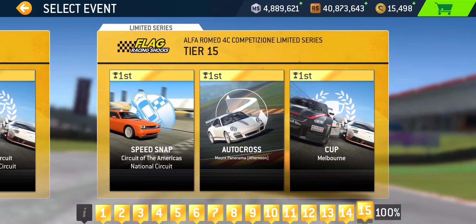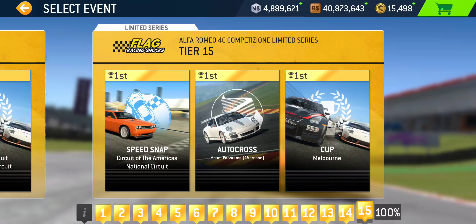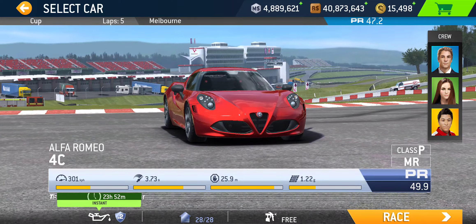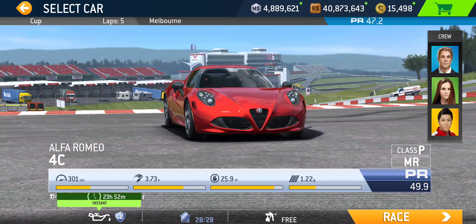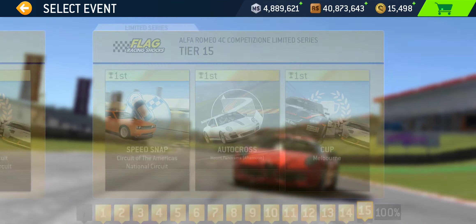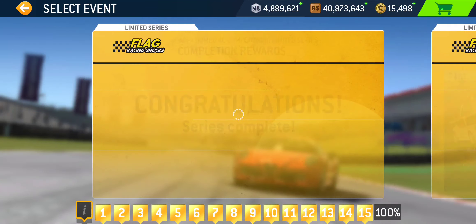And that takes us to the final tier, where we got Speed Snap at Circuit of the Americas National Circuit, Autocross at Mount Panorama, and the Cup at Melbourne — five laps with a PR of 47.2 to wrap up this event. So there you have it.